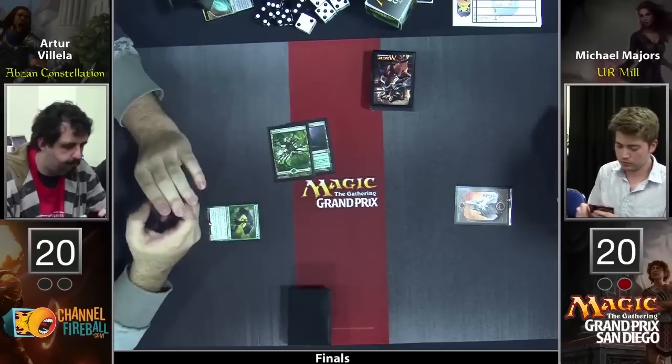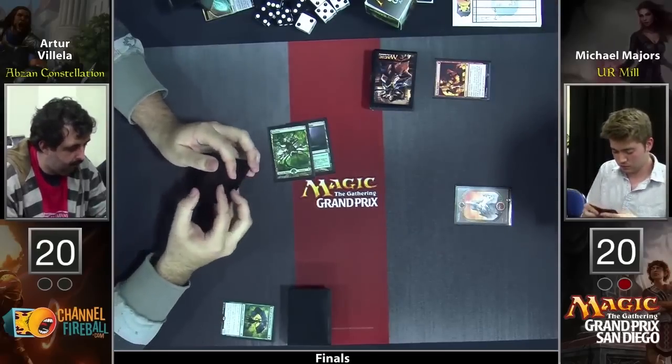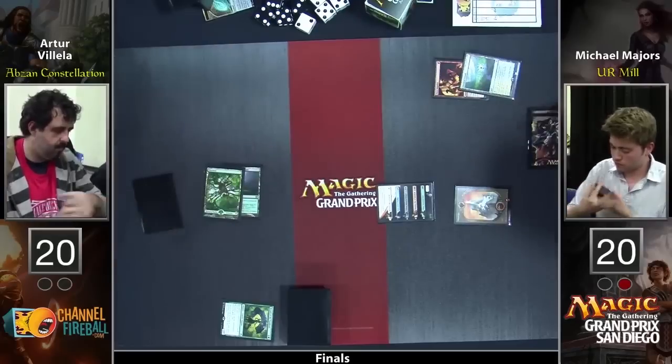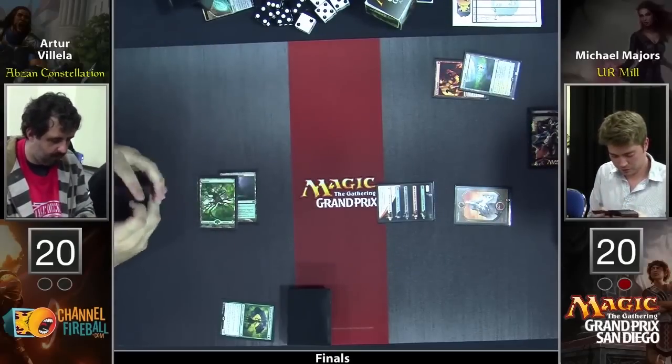We're about to find out with a Brain Maggot — but no, that's a Herald of Pantheon. Oh, and Fiery Impulse. Which, you know, kills Brain Maggot, Eidolon, and Herald of Pantheon. That's what Michael Majors is thinking about. He had a one-red spell — it just happened to be Fiery Impulse. And now he gets to curve into a Jace. This is a pretty good start for him.